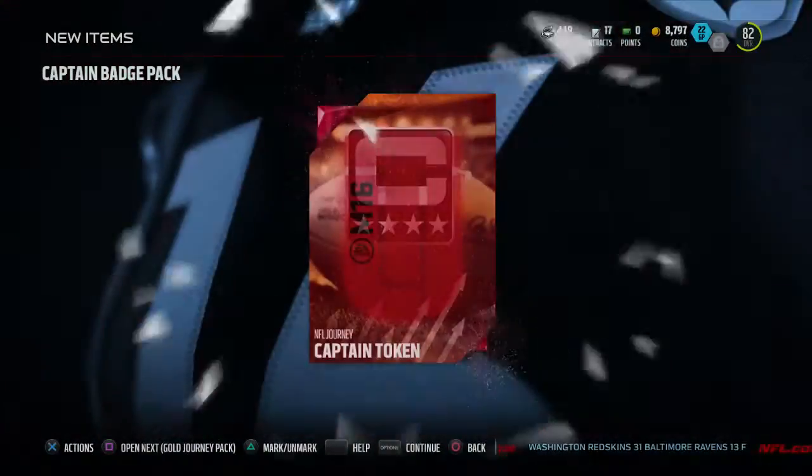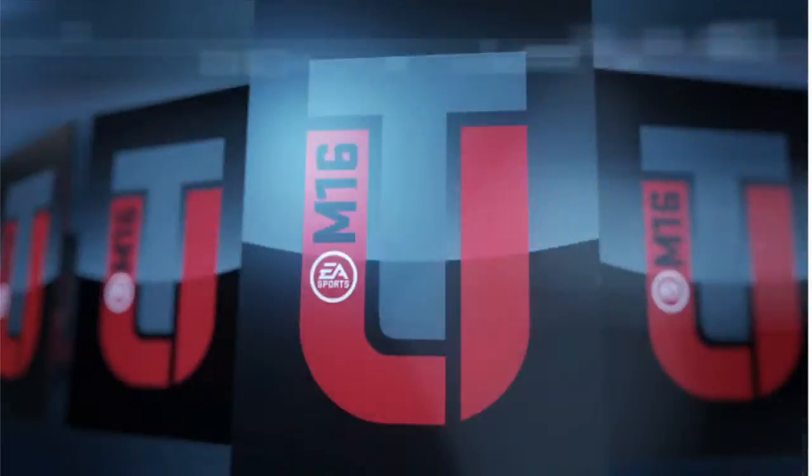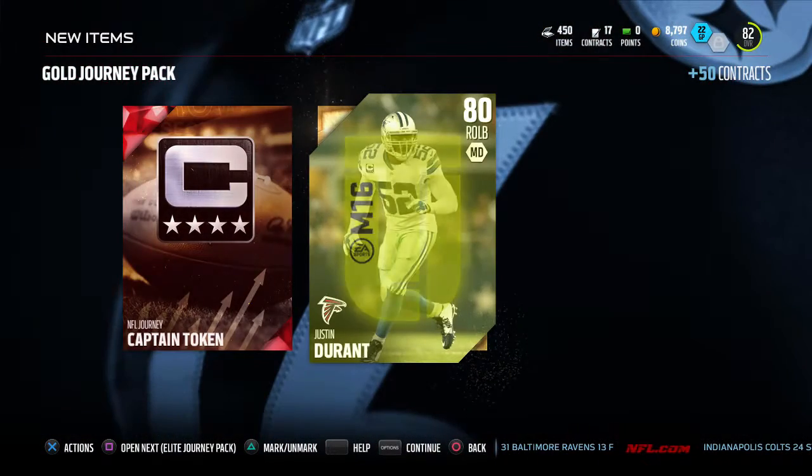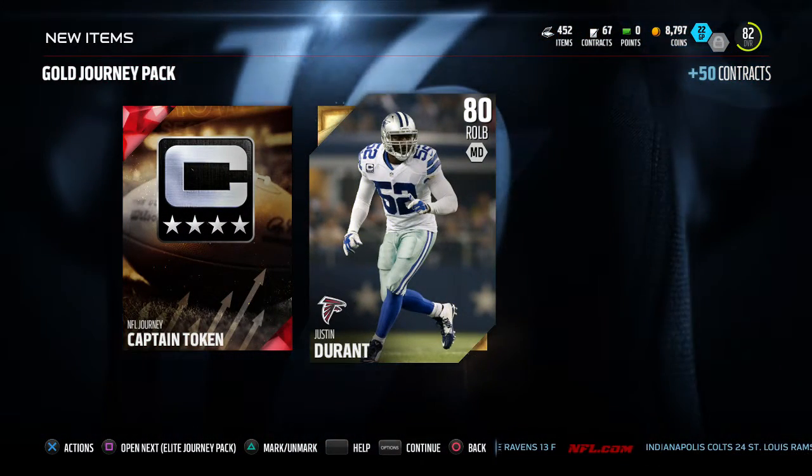I think we get 50 contracts — no contracts from that, but it's a captain token. We get a gold journey pack here, we get 50 contracts, and we will get Justin Durant. That's a good pull — 80 overall. He'll start on my team.